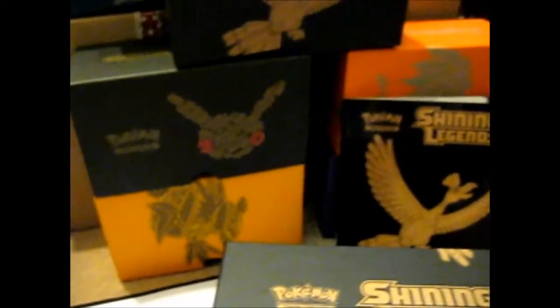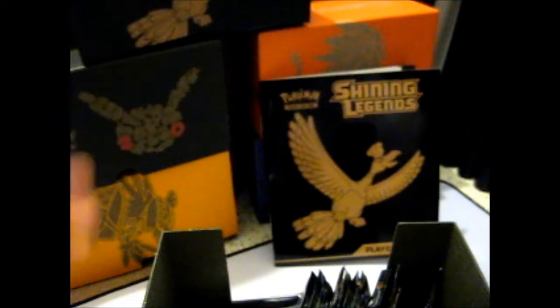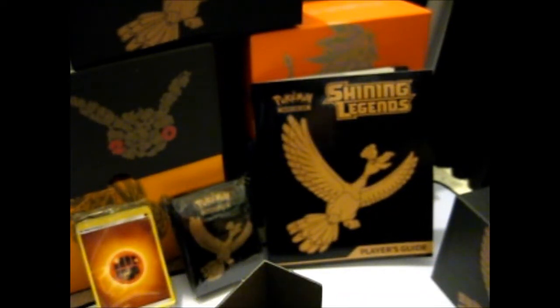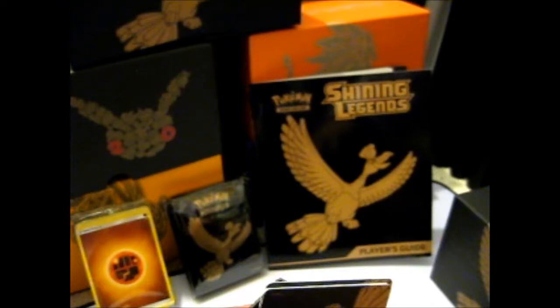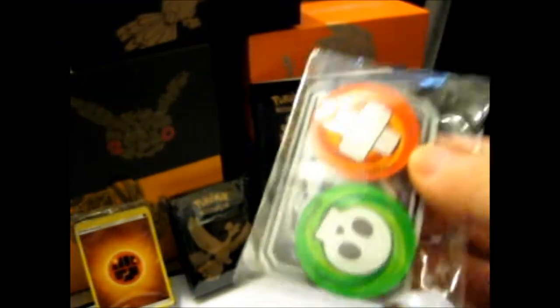As you see, I got a mass array of trainer box contents. They come with a pack of sleeves which I will sell on my eBay as a full unopened pack. Some dice — not damage counters, sorry. There is a code card but I'm keeping that this time. There are the damage counters and the GX acrylic counter — there are four of these.